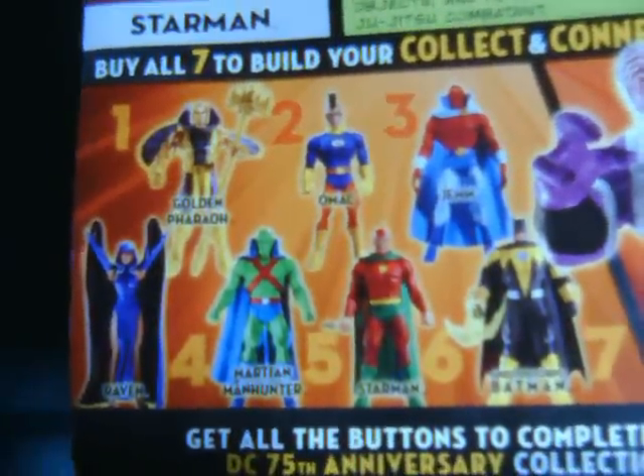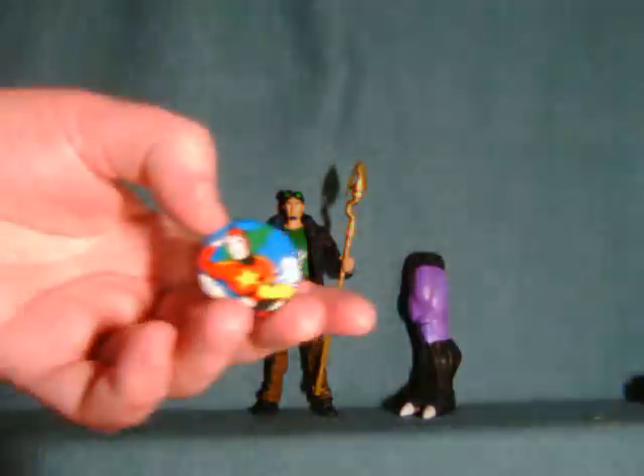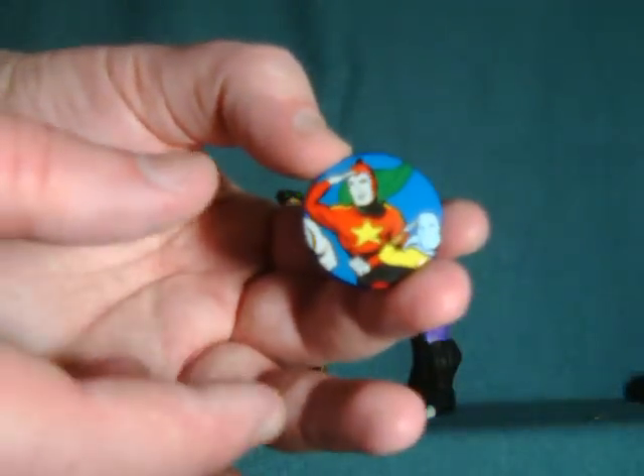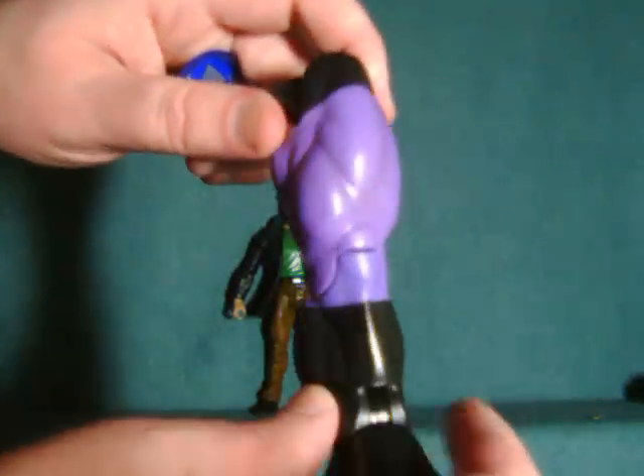Hold on a second, I'll get this out of the box. Starman comes with a pin of the sort of classic version of the character, as well as the left leg of Validus.